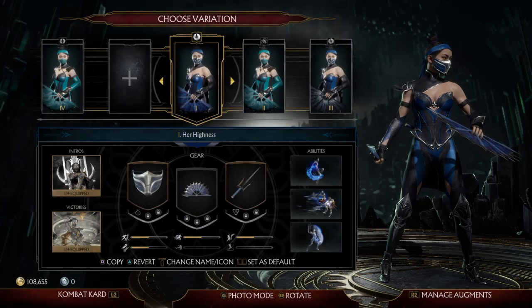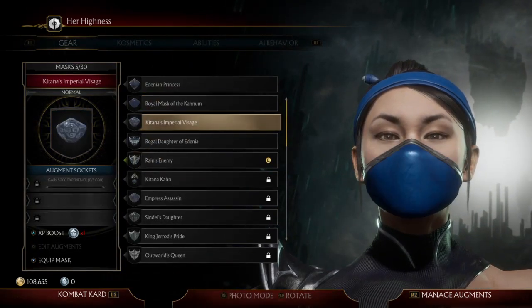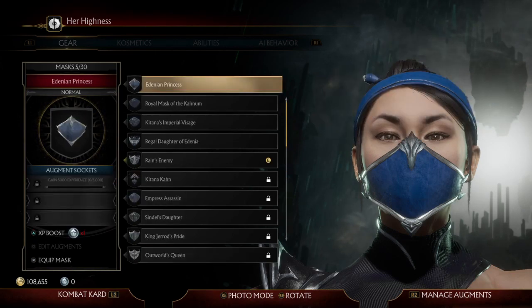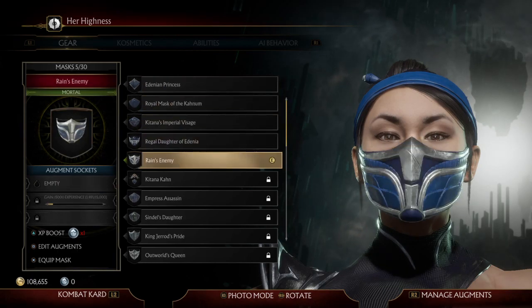Just by playing and winning matches you can also level up your gear. If you look at where it says 'Augment Sockets' for the mask, you see a yellow bar — the more you use specific gear like the mask, fan, or sai for any character, and the more matches you win, the faster it levels up. When it levels up, it unlocks the augment socket slots underneath it. I kept using the same mask and it just leveled up over time.